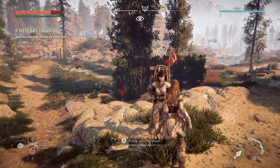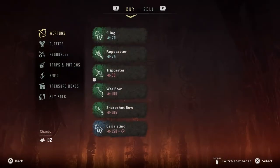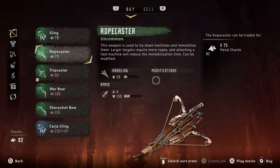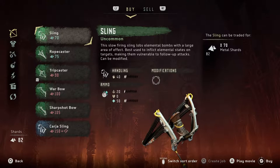Is this a vendor? Trade with merchant - yes. So let's see weapons. I don't have enough anyways. So a sling - this slow-firing sling loves elemental bombs with a large area of effect. That can be good.